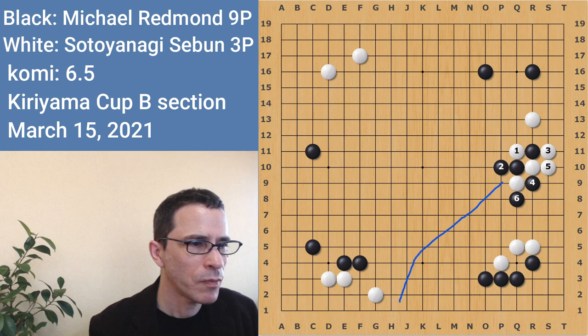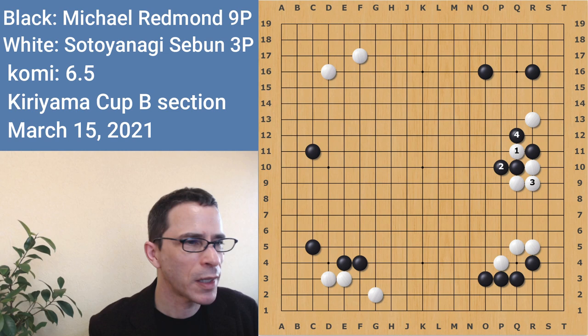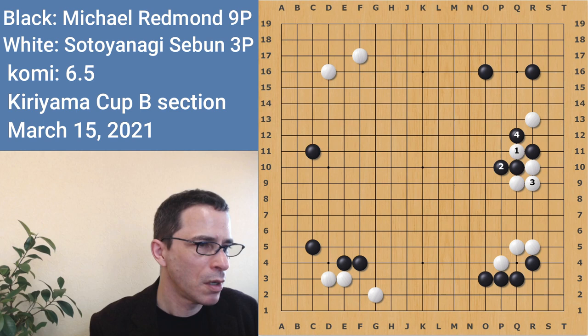Also, if white connects there, there's this ladder — this also looks like it might be going towards the general area of that white stone, but it's a valid ladder and it's going to work for black. If black can capture in both of these ladders, both diagrams are good for black. So maybe white's going to push here — black can cut and play here, and this is going to be good for black also.